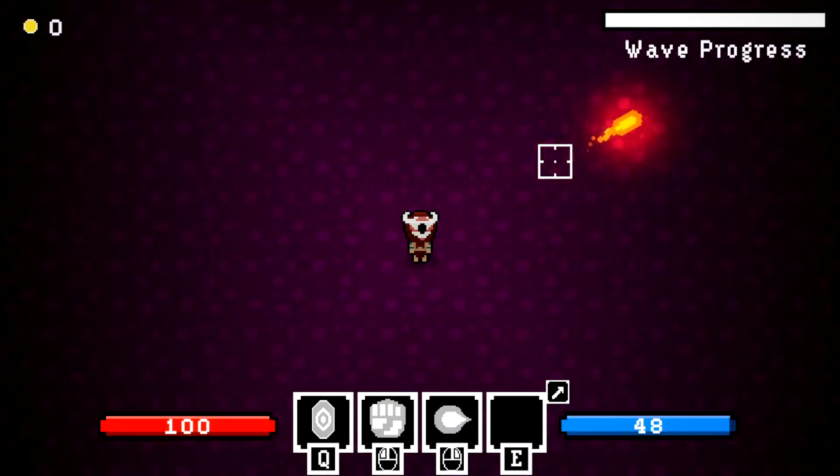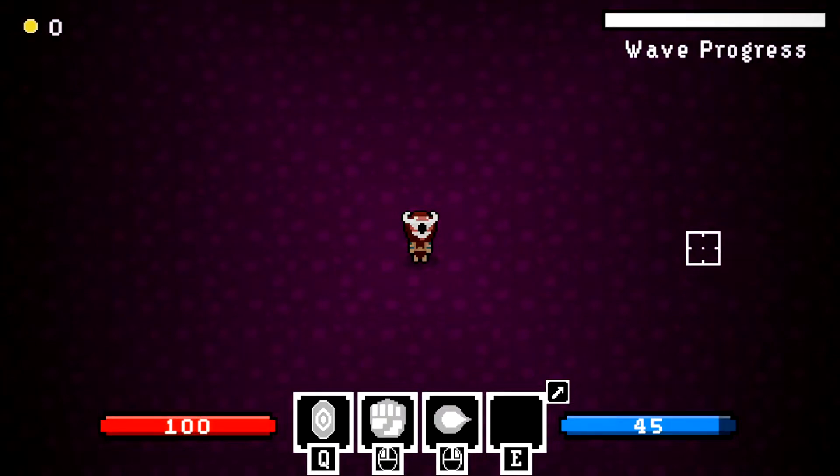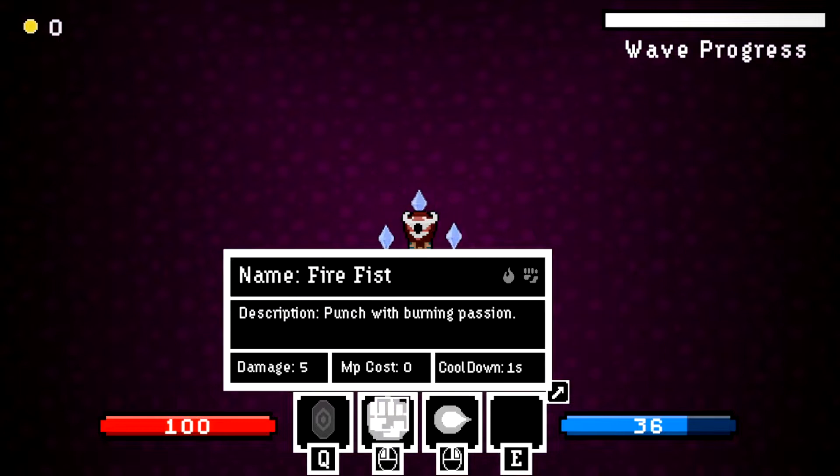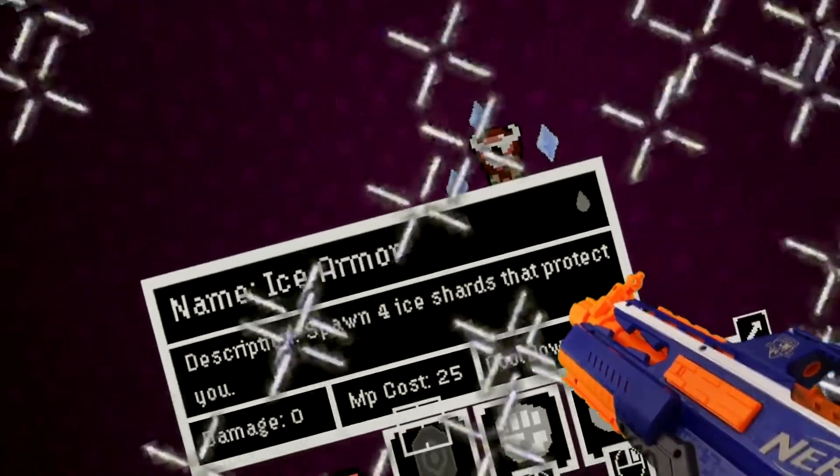For the fireball spell, it was pretty straightforward — it's just a projectile that deals damage when it hits an enemy. As for the ice armor, when cast it summons four ice crystals that rotate around the player and absorb one hit each. Now, if this spell seems a little OP, that's because it is.